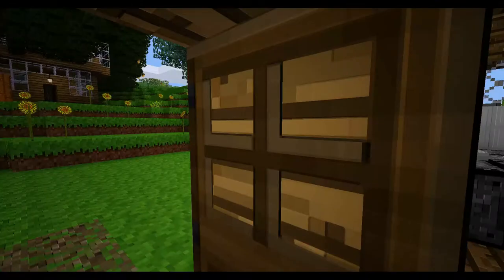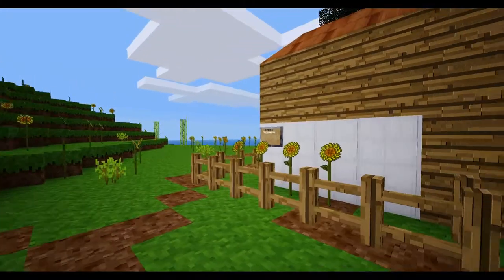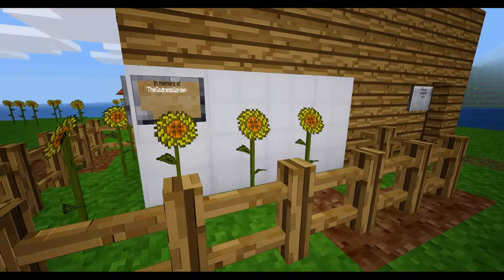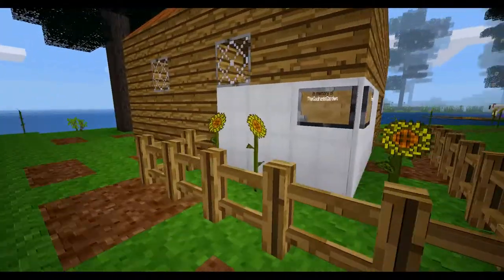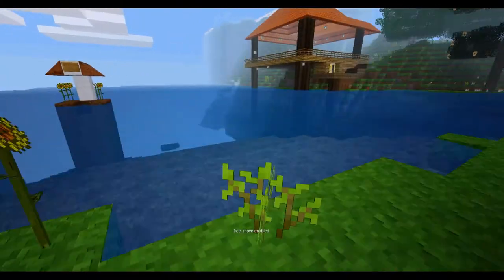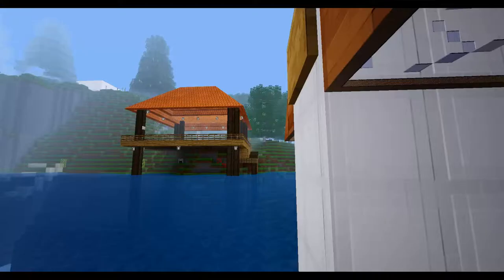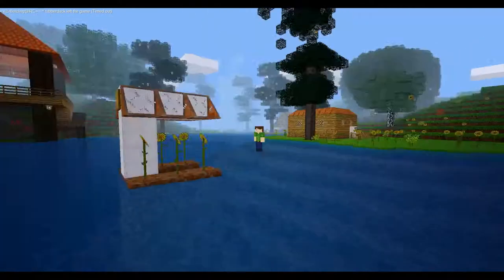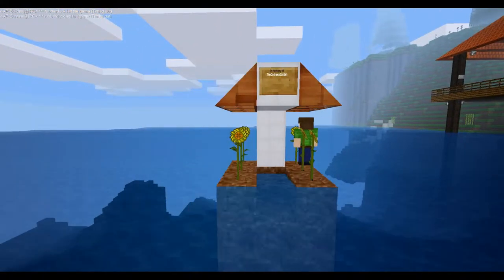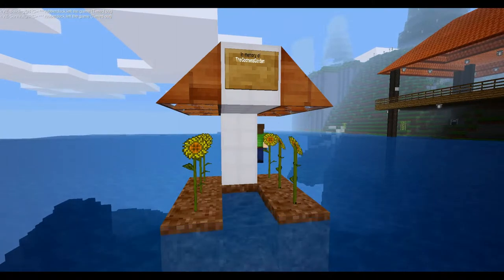Where this building stands, there was originally another building that had been vandalized - it was called the Godness Garden. So we grabbed some of the stones from the Godness Garden and put them together into a memorial, with some flowers that were originally part of the grow as well. I think it was like a grow house.